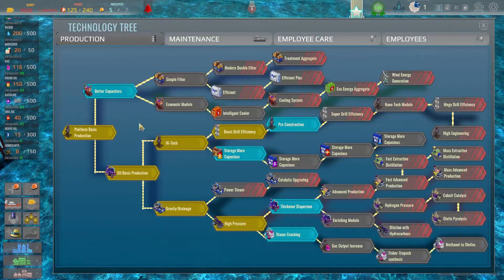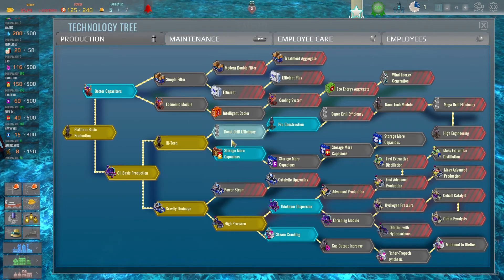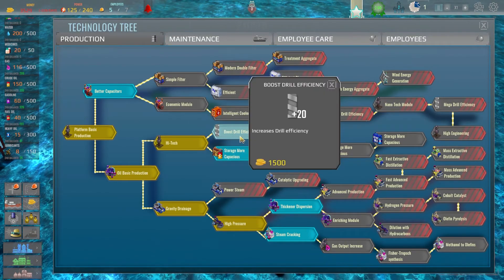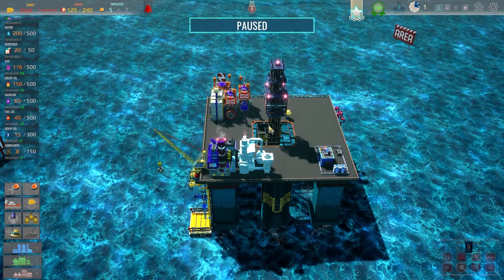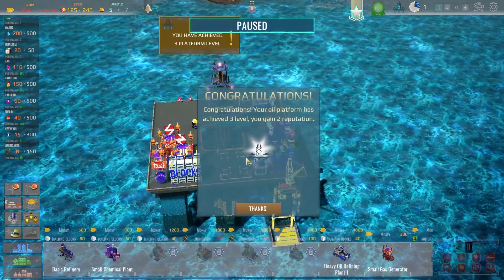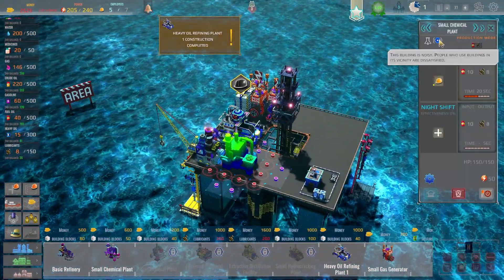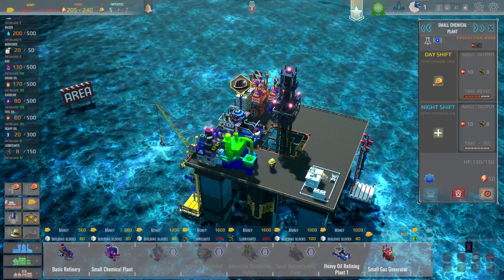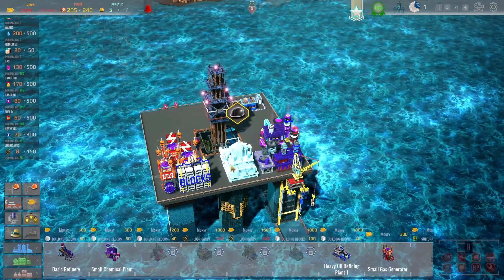Let's hop over to the tech tree and see what we've got available. We've got some things unlocked for us already - a much better drilling rig, heavy oil plants, and a few interesting things. One thing you've got to watch out for in this game is that buildings have noise, and the workers don't want to be falling asleep next to a really noisy refining plant.